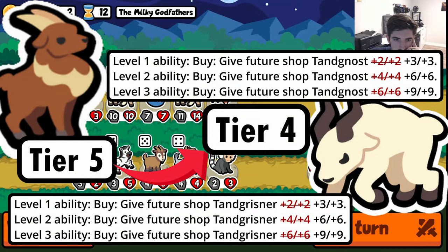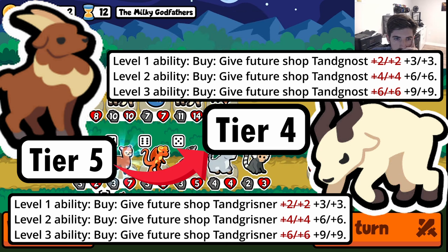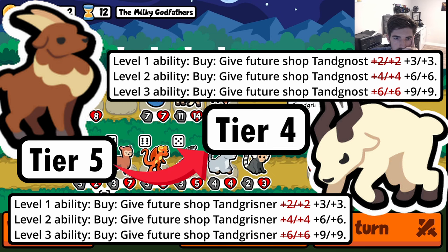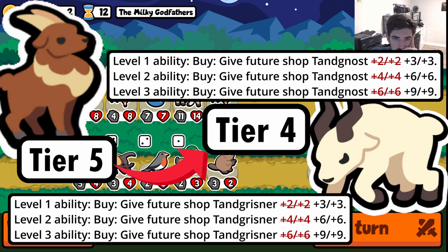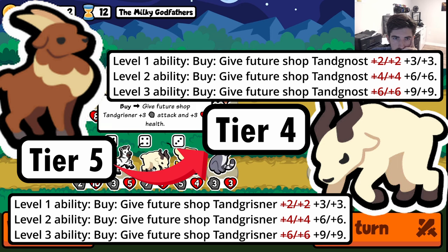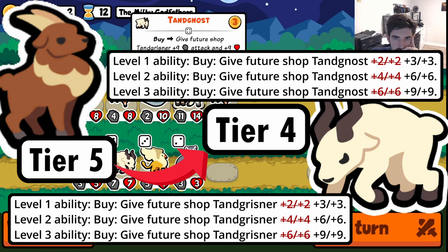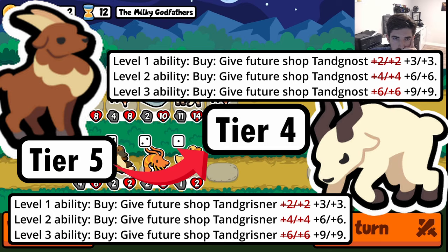These two homies — the Tangnos and Tanggrisners — are going to be a menace. They're effectively faster scaling than anybody else in the entire game, but they only scale each other. If you can get a Tangnost, get them to level 3, give them a few waffles, maybe even a catfish, you can get 50/50 Tanggrisners in the shop within two or three turns — it's insanely fast scaling. You just have to get lucky and actually find the Tanggrisners afterward, but these two are going to be a menace if you can get that build going.